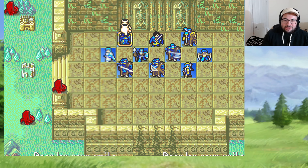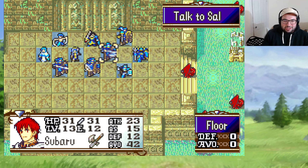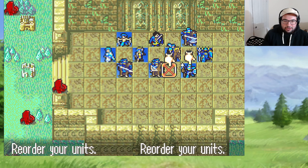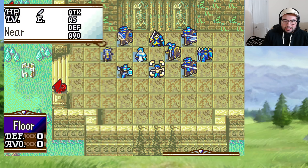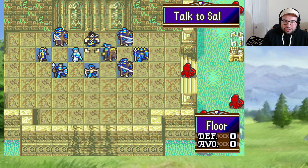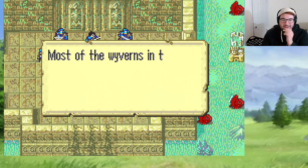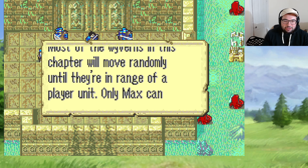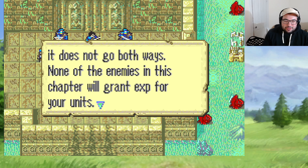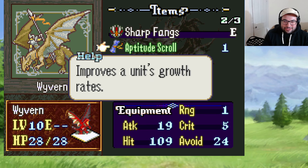The chapter objective is: Max has to talk to Sal to end it — it does not go both ways. None of the enemies in this chapter will grant experience. The aptitude scroll item confused me. Most weapons in this chapter will move randomly until they're in range of a player unit. Let's see if we can recruit Marius.